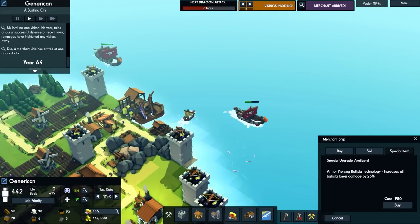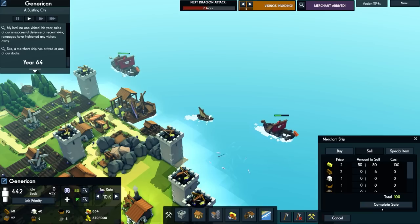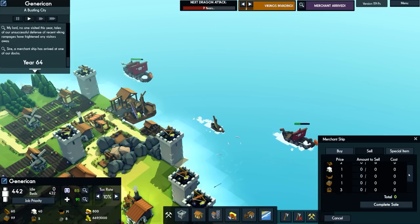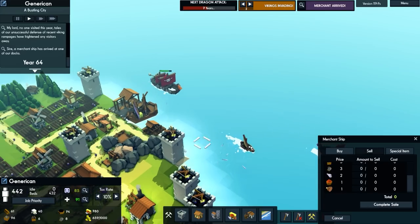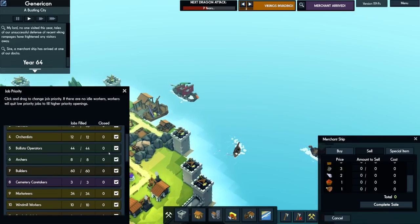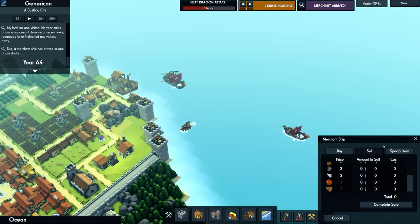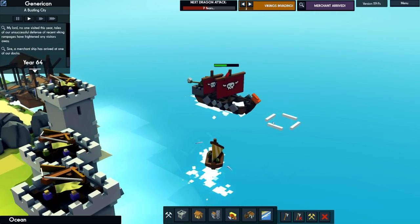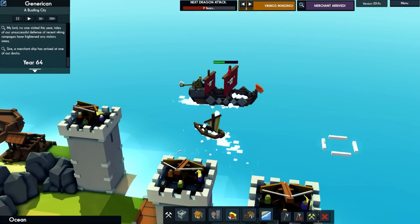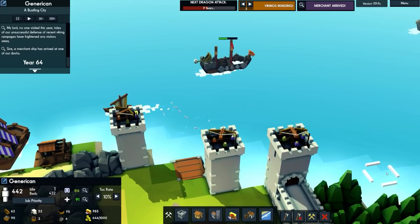It says 750 and we have 850 — we have enough. I'll sell some more. Over to job priority — I'm going to turn off the archers since we don't need the archer towers right now, it's the ballista towers that matter. You can see they are focused firing. We've still got a nice fishing scene at the bottom while the Vikings head out.